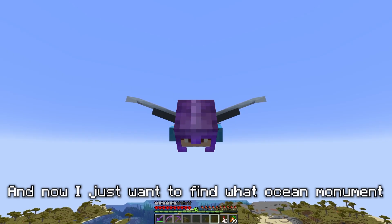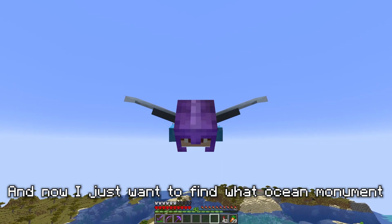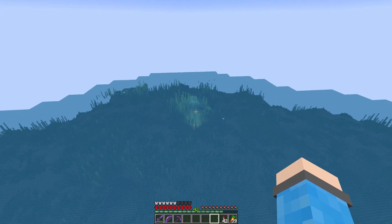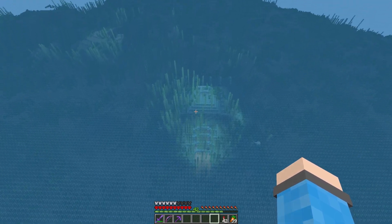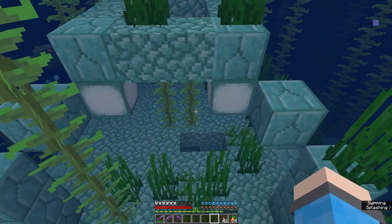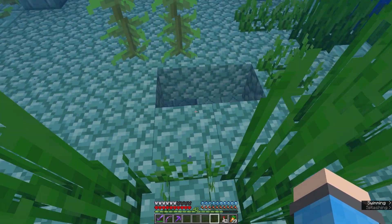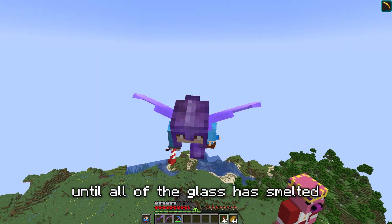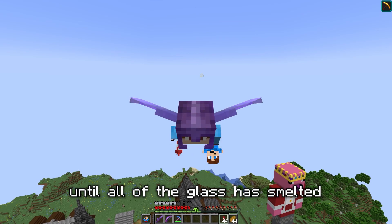Now I want to find which ocean monument I actually want to drain. The best candidate is the one I raided a while ago when I was getting sponges to build Stampy's house, because I've already killed all of the elder guardians and it's also the closest one to my main base. But I can't get started on draining until all of the glass has smelted.